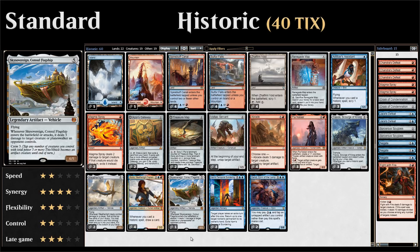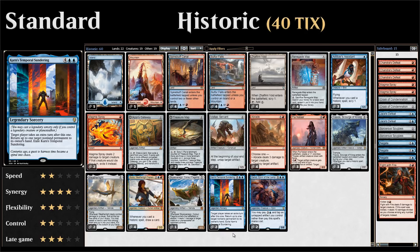We have one copy of Skysovereign, Consul Flagship — five mana for a 6/5 flyer that deals three damage to a target creature or planeswalker when it enters or attacks, with a crew cost of three. Then two copies of Karn's Temporal Sundering, a six-mana legendary sorcery. We can only cast it if we control a legendary creature or planeswalker, but if we do, we take an additional turn, return a non-land permanent to its owner's hand, then exile the sorcery.